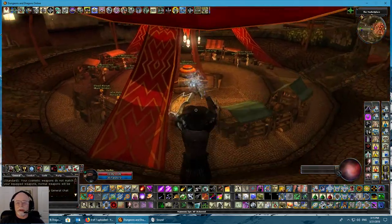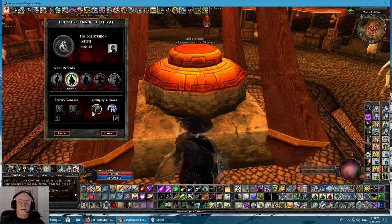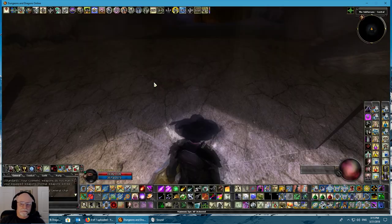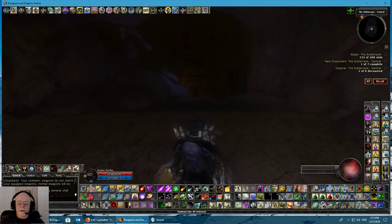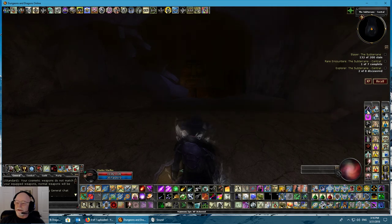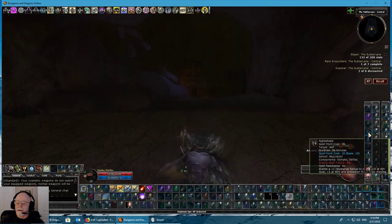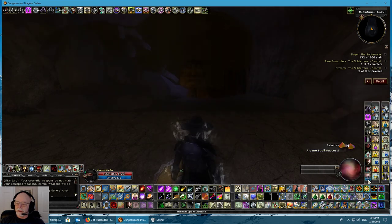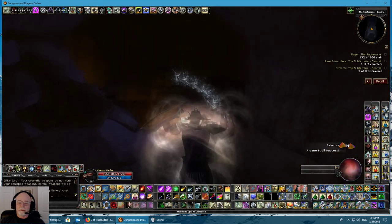There's a key to this that some people know and some don't, so we're going to show you how to do it. Here we are: subterrain central, level 18. Yes, Charles is a little overpowered for this, but this is just for favor, so it is what it is. First thing you want to make sure is that you have feather fall on, and he's going to cast all of his protection spells just to make sure nothing goes wrong.